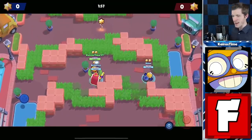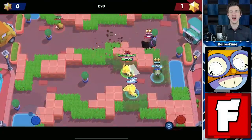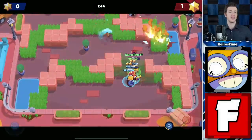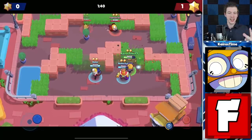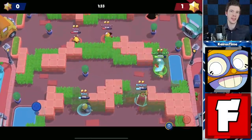Starting off, we have Bounty — his worst game mode to play in. F tier for Carl in Bounty. There are two things that make a Brawler great in Bounty. The first is survivability, which Carl has — he's got a ton of HP and can attack from a distance. But the second thing, arguably more important, is the ability to finish off an enemy, to burst them down and take them out quickly. And the thing with Carl is he can't do that.